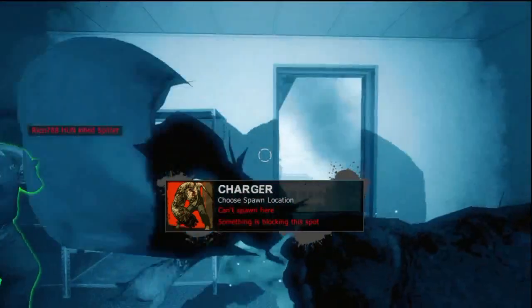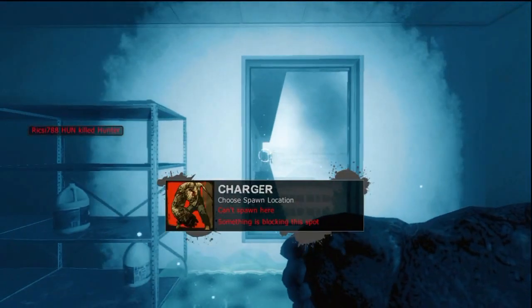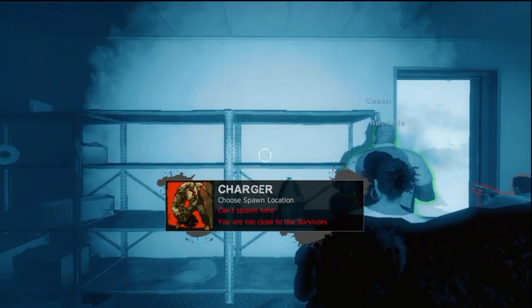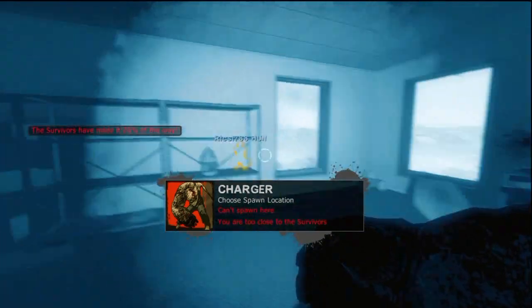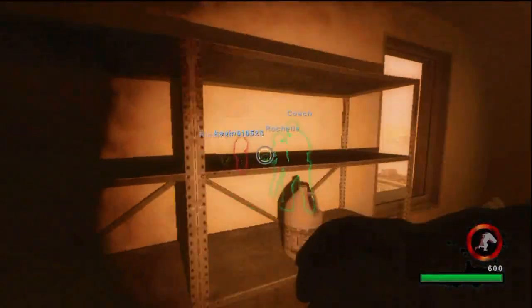I'm waiting for at least the last guy to leave the room, because you can't spawn if they're still within your vicinity and can still see your spawn. You've got to wait for them to go off screen, around a corner or a wall. I'm waiting for the last person — come on, I got this angle, let's do it.